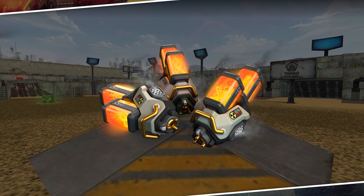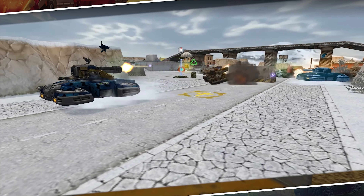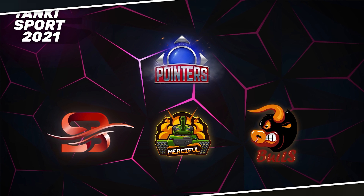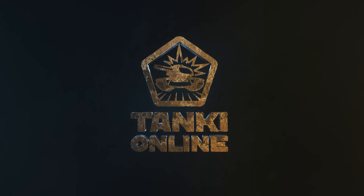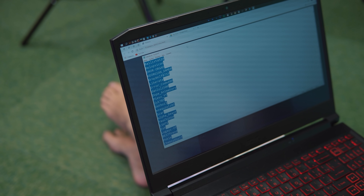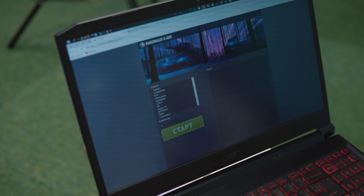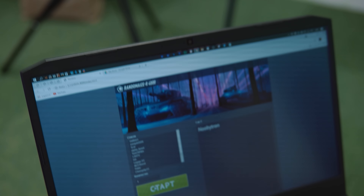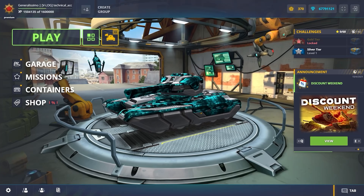In today's episode, we'll be introducing the nuclear energy supply. We'll also be kicking off a hot new discount weekend and reviewing the finals of the recent clan tournament in eSports. It's time to choose the next player to get the new Paladin hull. Hello, tankers!